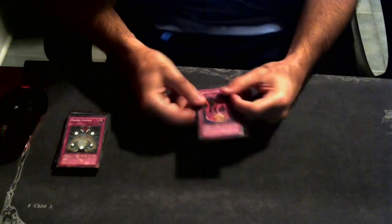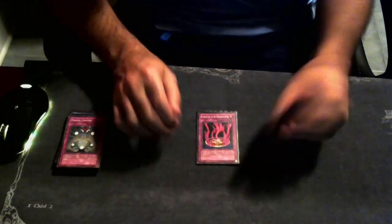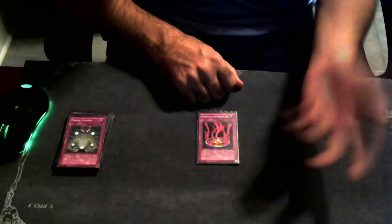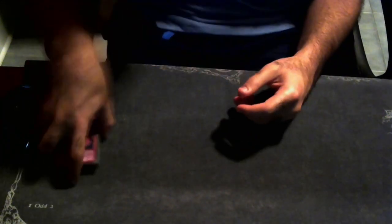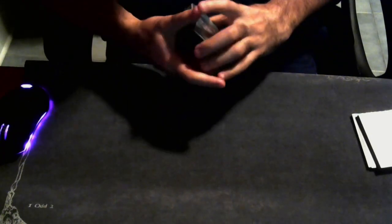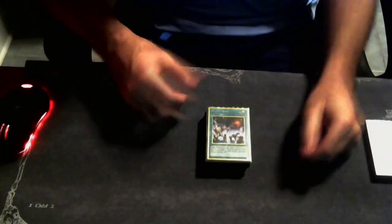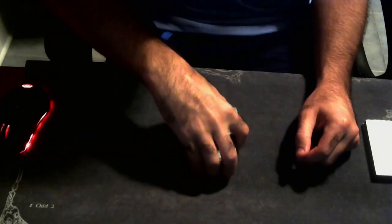We're also playing the third copy of Curse Seal, which can be hot-swapped with Dark Bribe, especially against Sky Striker. Sky Striker is another tough matchup - my regional opponent who was 3-0 with Sky Strikers started stalling me into time. He said there were 30 seconds left on the clock when time was called. It's bad when even the judge comments on my video to confirm the guy was just being a jerk.